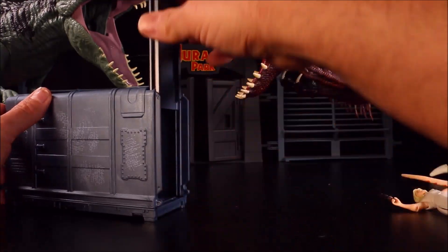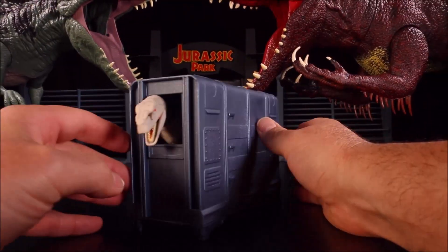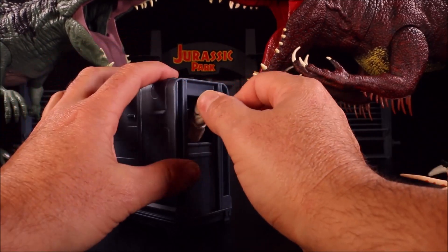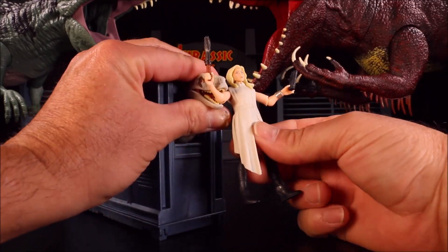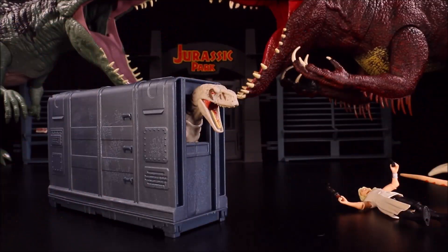The Atrociraptor fits right in the container — you close the door and all you see is its tail sticking out, or you can flip it so the head sticks out. It doesn't really make sense to leave it open like that though, because someone just walking by would get eaten. But it is a cool storage container overall.